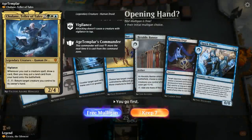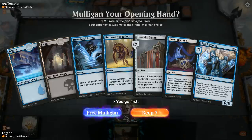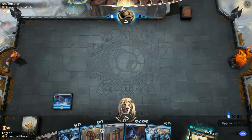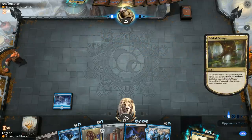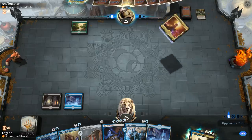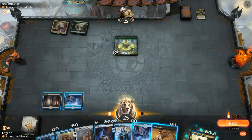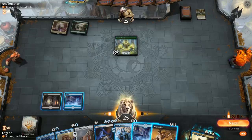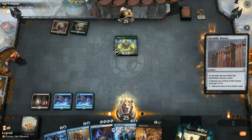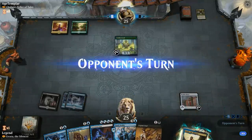We're up against a Chulane deck, so there should be plenty of creatures for us to exile. With one more land this hand is pretty good, so we'll keep. Turn three Banner, turn four we could already play Etrata or we could wait. Legion's End is useful here — both exiling the Druids and getting info about the opponent's hand. But I could also just go for Covetous Urge.